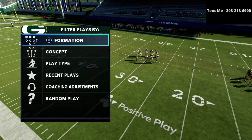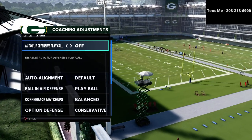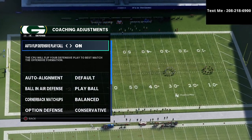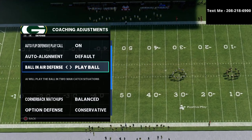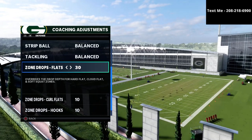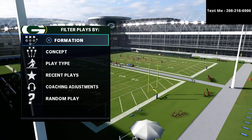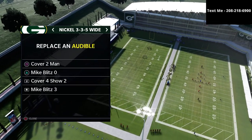For our coaching adjustments, we're going to have auto flip set to off specifically for gun bunch. Ball-in-air defense is set to play ball, option defense is on conservative, zone drops flats are on 30, curl flats are on 10, and hook curls are on 10. This is going to take away a lot of the powerful passing concepts that people like to go to.